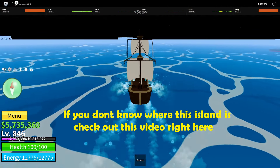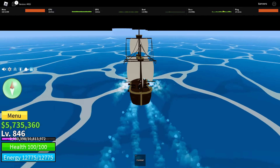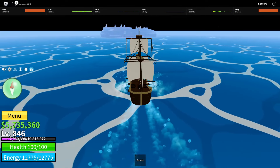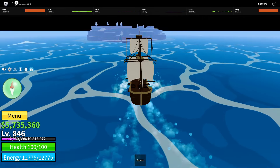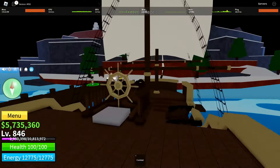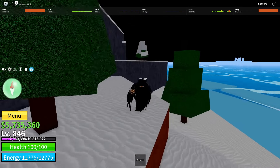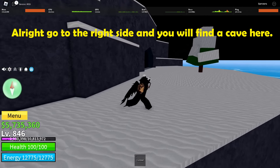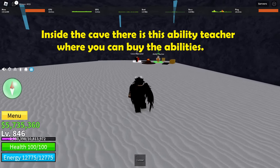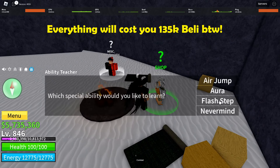If you don't know where this island is, check out this video right here. Go to the right side and you will find a cave. Inside the cave there is an ability teacher where you can buy the abilities. Everything will cost you 135,000 Peli, by the way.